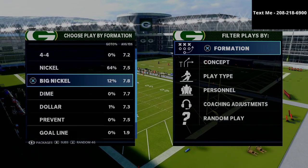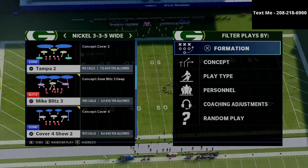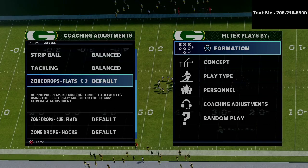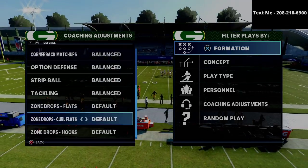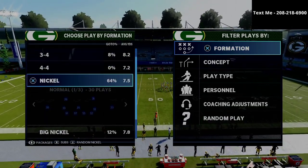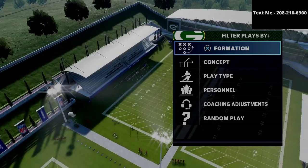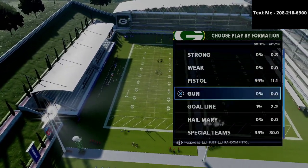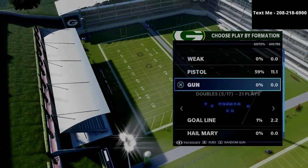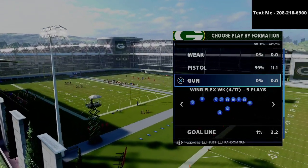Here is how you use this against a gun doubles formation. We're going to be basing out of the Nickel 3-3-5 Wide and going into the Cover Four Show Two. The combinations we're looking at work against doubles Y-off, doubles flex, and pretty much any kind of gun doubles you're going to face. This defense is going to be very effective.